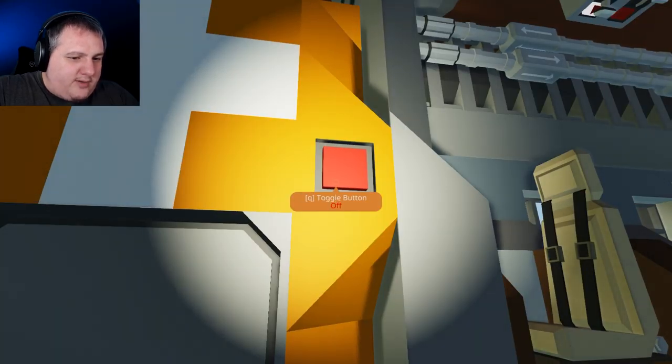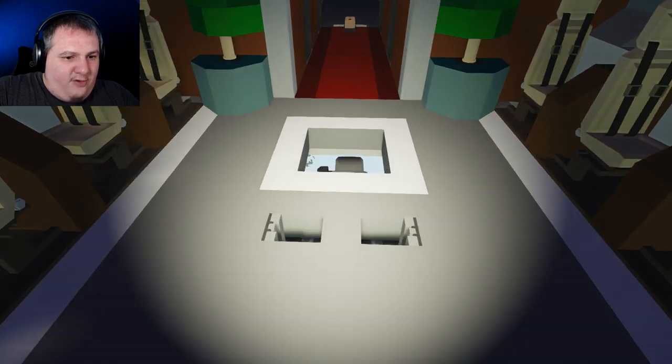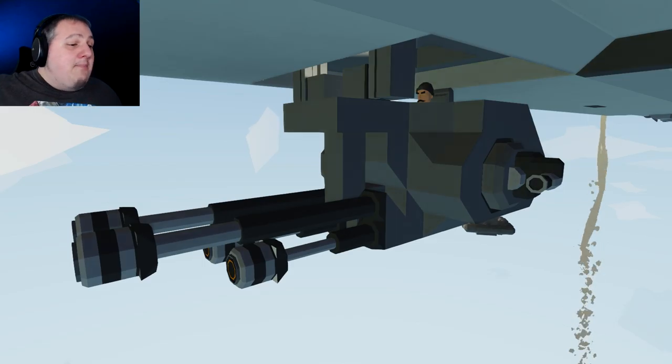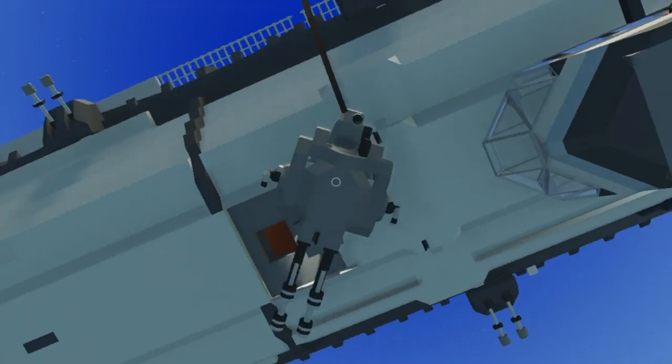We've got escape pods — dare I touch this button? Doesn't work, that's great. Some seating behind them. And in the floor we've got access to a turret gun — look at this! I can go full Millennium Falcon here and do 360 swivel spins. That was cool, I like that.